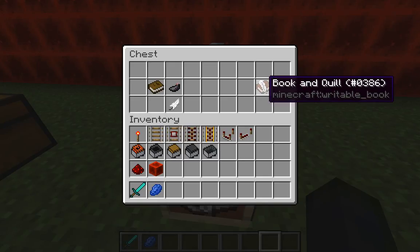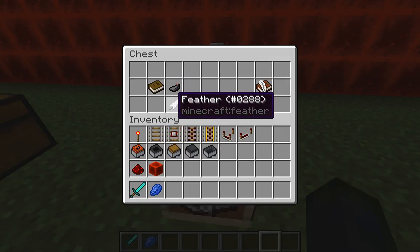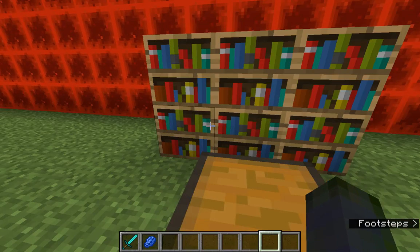One other thing I thought of last minute is the book and quill, which is useful in that you can write in it. It's good if you're starting a server and want to hand out rules automatically — a lot of people use these for that, or to keep track of guild information. In single-player it's not super useful, but to make it you need a book, an ink sack, and a feather for the quill.